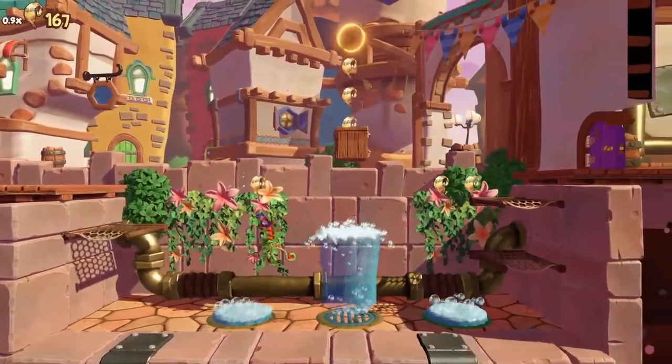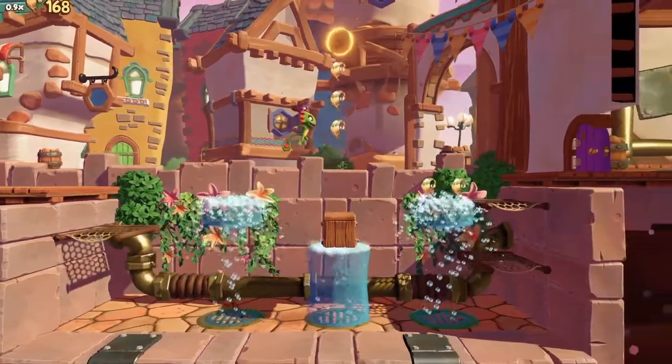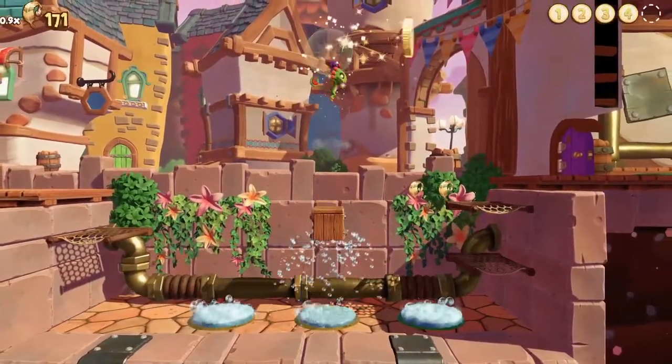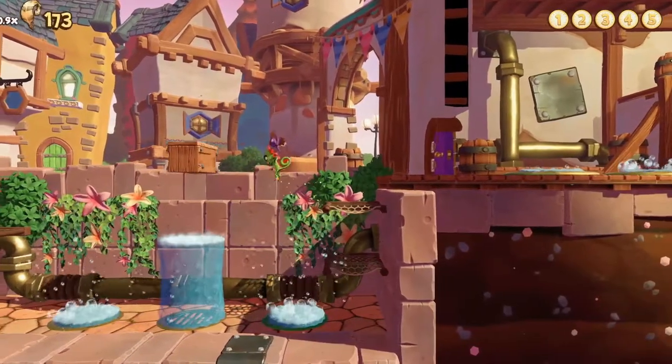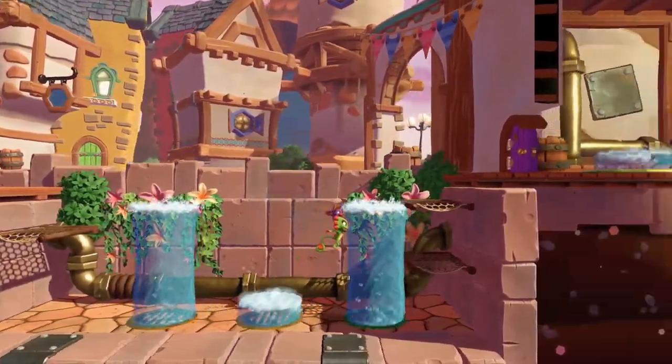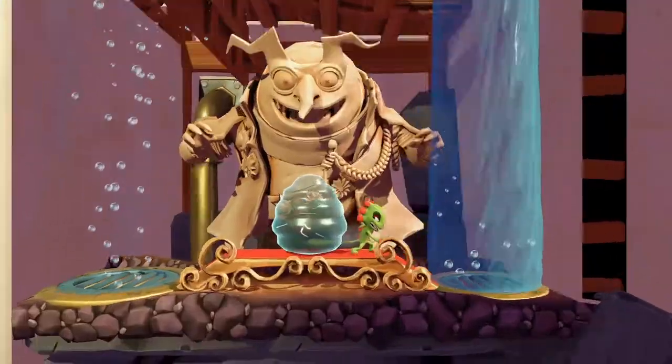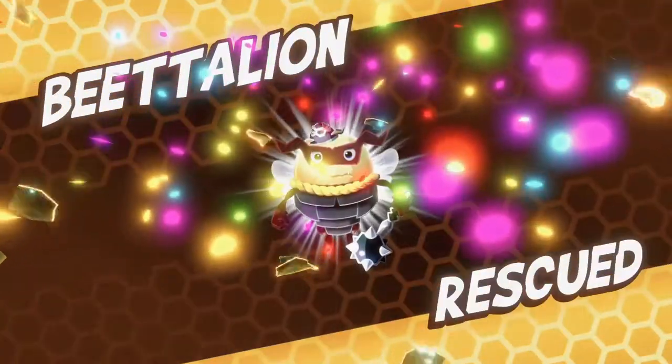And finally, the fifth coin requires you to make sure you don't destroy the box, because you'll need the box to jump all the way up with the water. There you go. Beat the level and Rescues done.